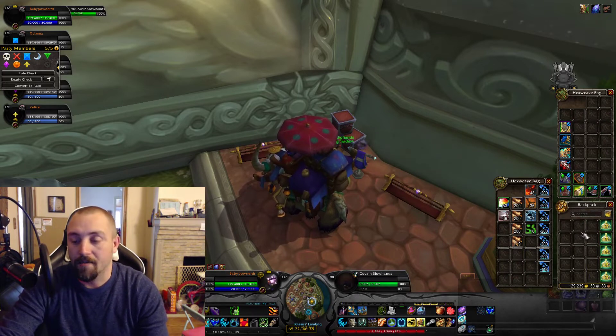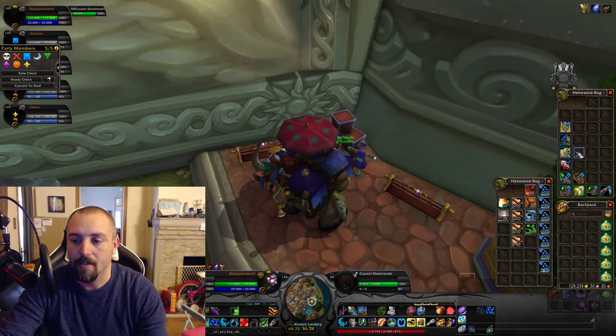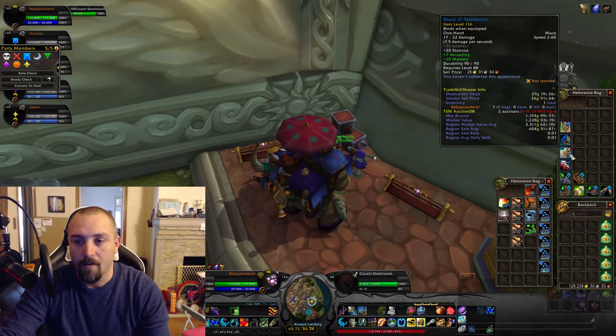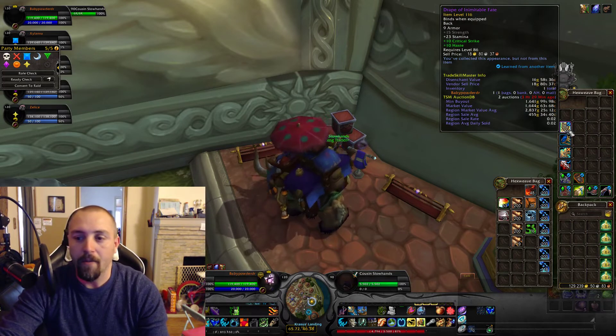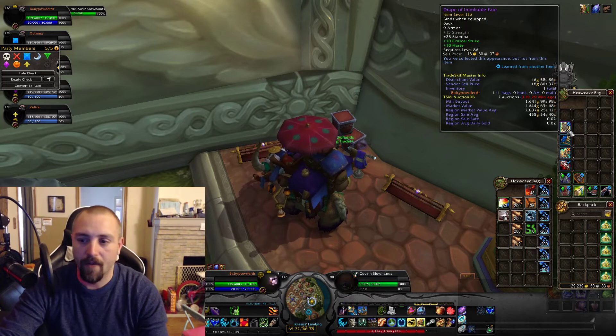We got 609 embersilk and 53 pyrite ore and 39 elementium ore. As far as mob drops go, with Cataclysm stuff it's really not worth mentioning the greens. We did get some blues which still don't have super high value but might sell because they're blue — a dagger, a mace, and a ring. We also got one BOE epic, which doesn't have a super high value but has over a 0.01 sell rate so it might sell.